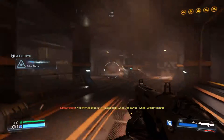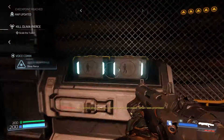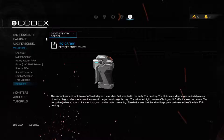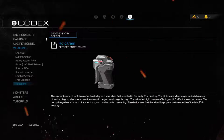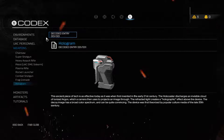You cannot stop me from claiming what I am. You're not — oh you're a fool — what the hell is this? Holograms apparently. This ancient piece of tech is as effective today as it was when it was first invented in the early 21st century. The Holocaustor discharges an invisible cloud of ionized Argent, which the camera then uses to project an image onto the affected light, creating a holographic effect. The decoded image, being a broader color spectrum, can be quite convincing — very specifically raised by popular culture media of the late 20th century.